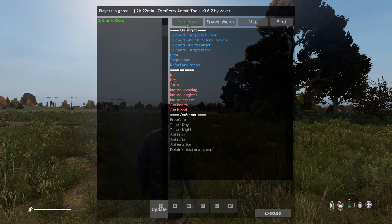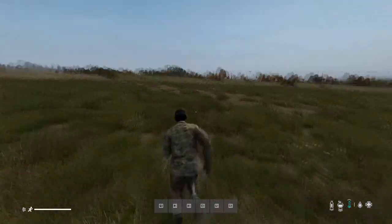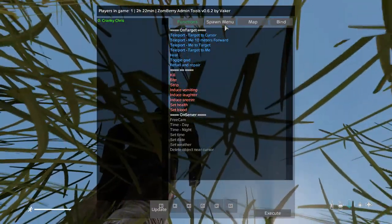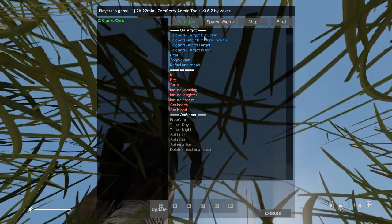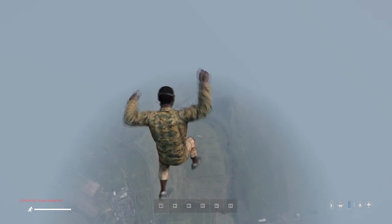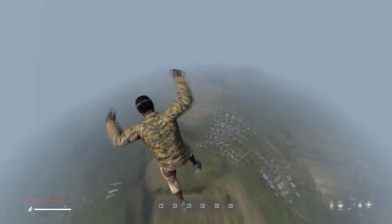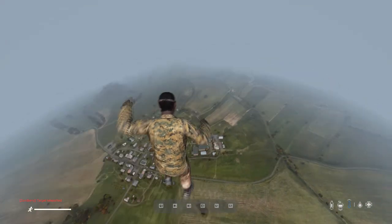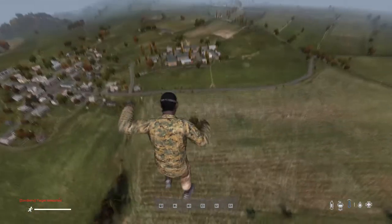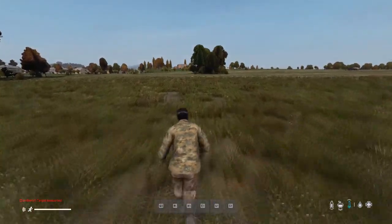Going back to the teleport option — this is another one I like. If a player is annoying you or not obeying the rules, point your cursor up in the air, click on the target, and press 'teleport to cursor'. It'll send them into a free fall. Players that have never seen this before get freaked out as they're coming down. If it's just a mate mucking about, stick god mode on, but it's a bit of fun.